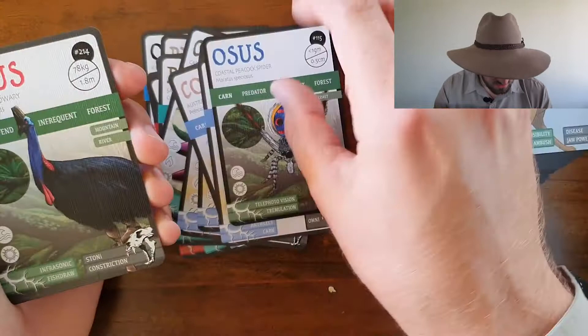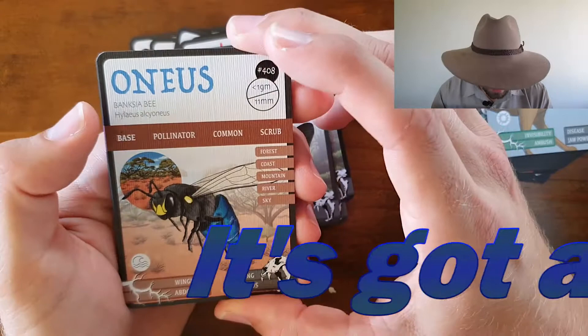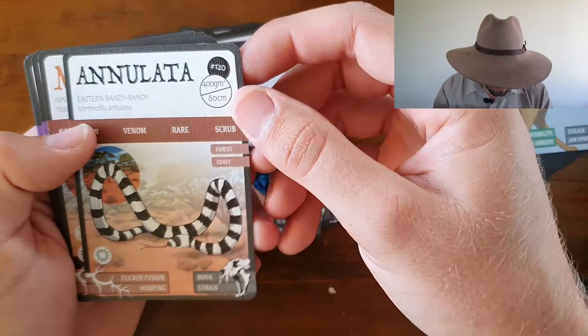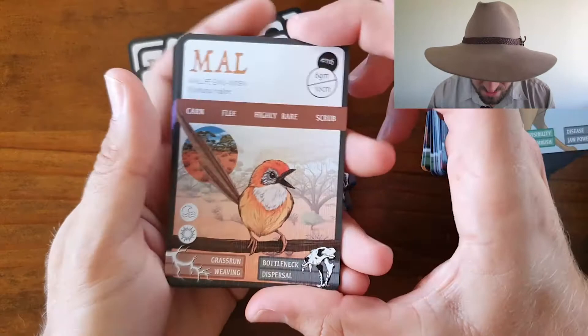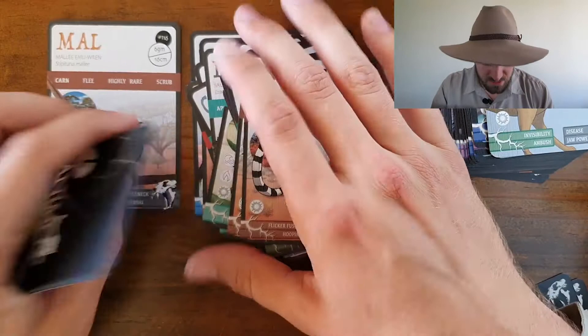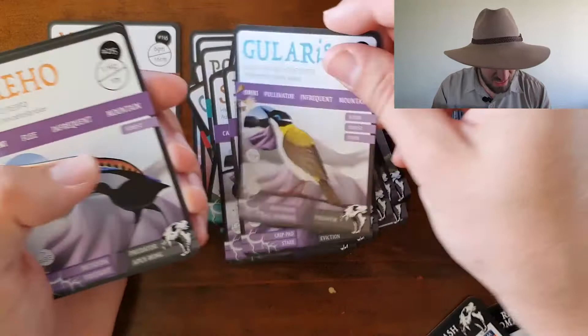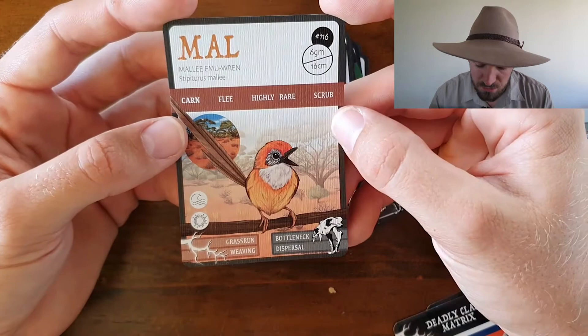Cassowary, Red Bodied Swallowtail. Ooh, Banksia B — it's got a blue butt! Bandy Bandy. Yes! Melly Emu Red — we got it, boys! Highly rare, beautiful little thing. What a win that is. Copperhead, Brushed Tail Rock Wallaby, Black Chin Honey Eater, Superb Flybird, Tiger Quail, and Glow Worm to finish it off. But we got what we came for — Melly Emu Red. What a beautiful one. Love it.